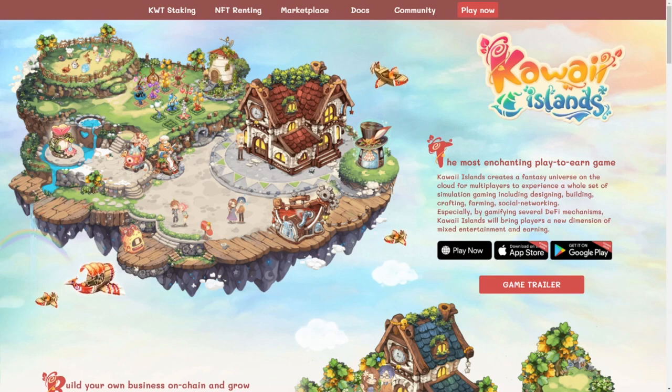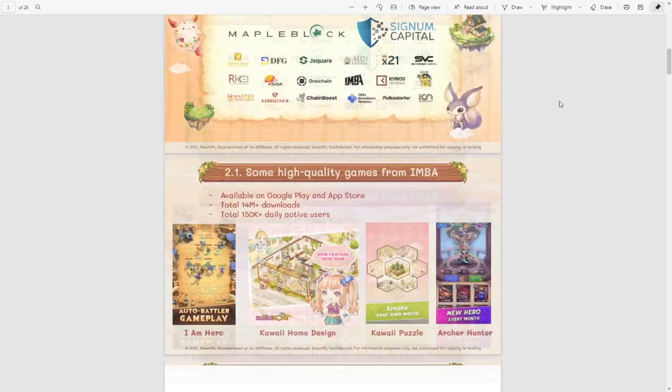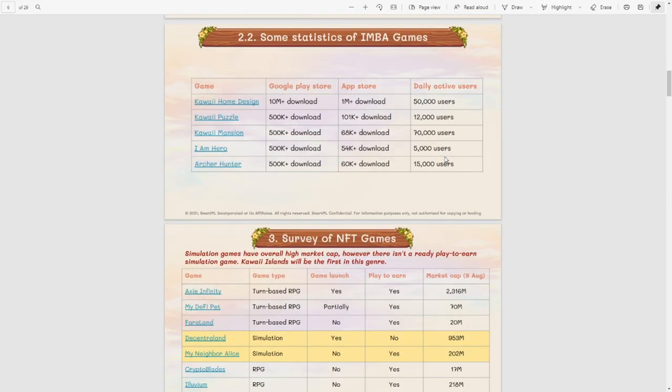What kind of game is Kawaii Island? Well, it is a fantasy simulation game, very similar to Farmville for those who still remember that. As we can see on the front page there is a browser version up and running but we also have apps coming for the mobile version both on iOS and on Android. To get some additional information you can jump into the white paper. It is a public team with a lot of experience in mobile gaming. The team behind it is from Imba, and they already have two regular mobile games in the Kawaii universe: Kawaii Home Design and Kawaii Puzzle, as well as other IPs like Archer Hunter and I Am Hero. These games are really being played, which means these guys know how to create a game loop.